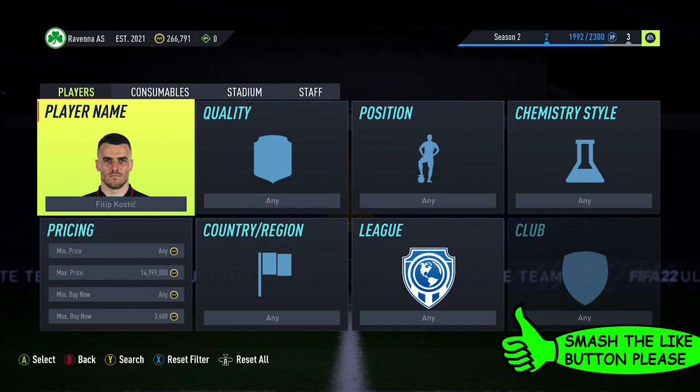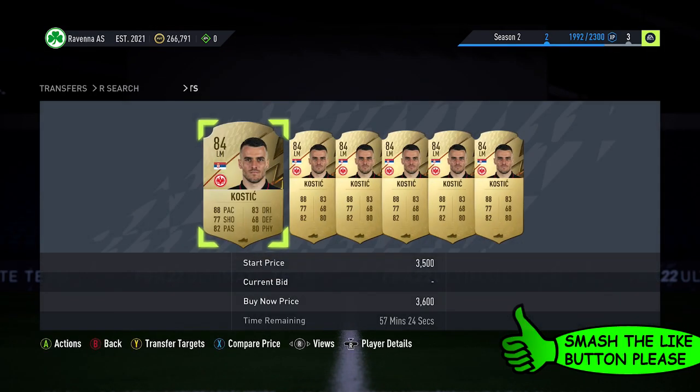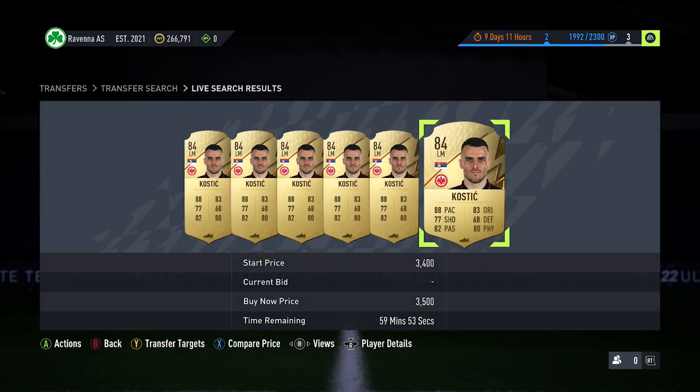So for this video, I'm going to be sniping Costitch, just saying his price at the moment. He is currently 3,500 coins — we're picking him up, going to sell at 3,600 because he'll sell quite quickly at that price. For this video, I am going to be focused on 84 red cards. On my main account, over the last few days, I've been picking up an absolute ton of these investments, because I reckon in a week or two their price is going to go up nicely, and we'll just pick them up as investments.